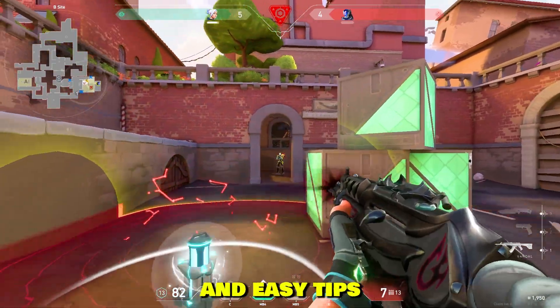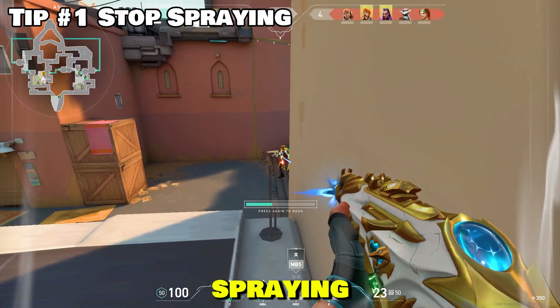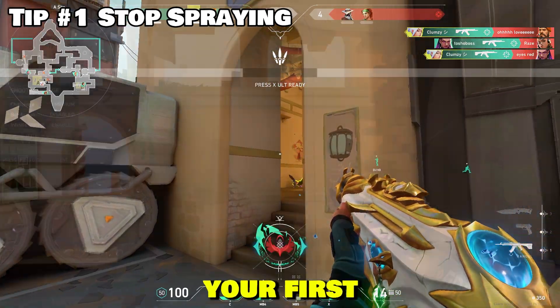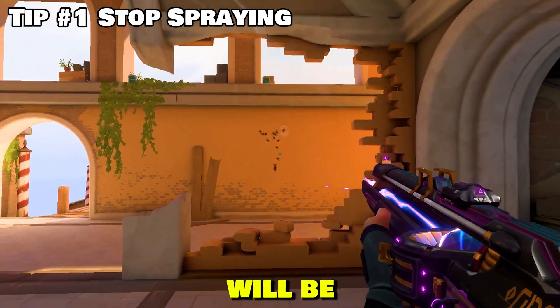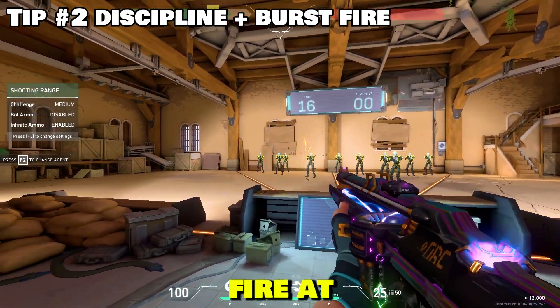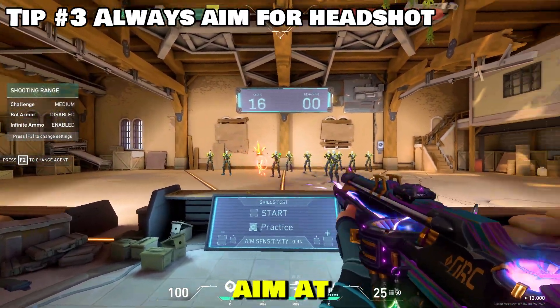First of all, let's get the obvious and easy tips out of the way. You need to stop spraying. The spray patterns in this game in general are absolute garbage. With the Vandal, your first 7 bullets will go up and the rest will be random. You need to be extremely disciplined — burst fire and tap fire at long distances, and always aim at the head.